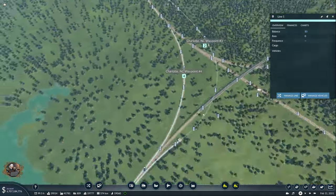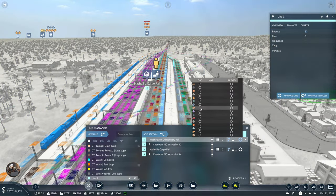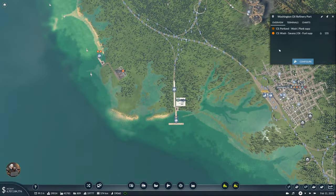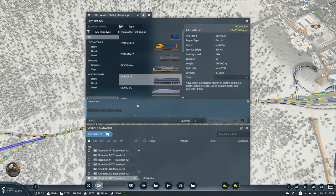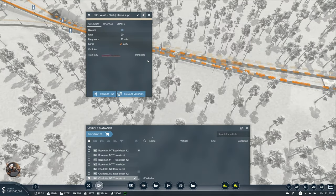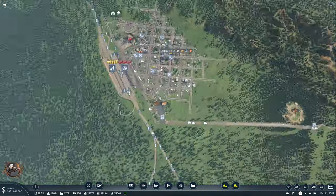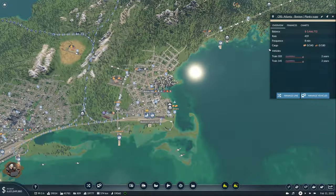And there we have it — awesome connection here. Now we just need to deliver this to Nashville. It chooses to go the long way for reasons I do not understand, but I will give it some waypoints and force it to go my way. Fixing the line — just planks — and we need to buy a train. One wagon is 200 capacity, so I will need two trains of 200 which brings us to 400. And there we have it.